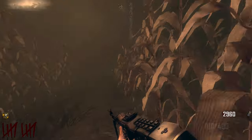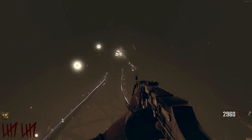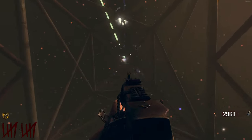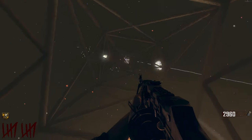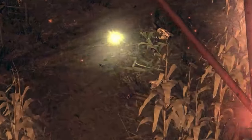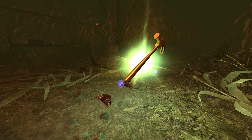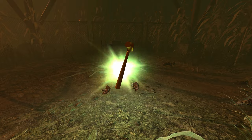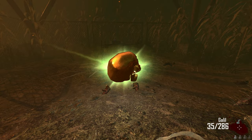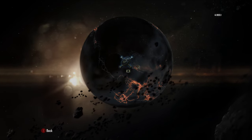Congratulations — you've now completed the Tower of Babel easter egg on Richthofen's side. There is one reward you can get, but it's completely random. Run over to the bottom of the radio tower, which will now be sparking blue to indicate completion. Sometimes during the game a random power-up will spawn underneath the tower. If you leave it for a few seconds it will keep changing to a different power-up, so wait for something like a max ammo if you need it. I'll have links to other Transit easter egg guides and the Maxis side in the description and pinned comment. See you in the next video.